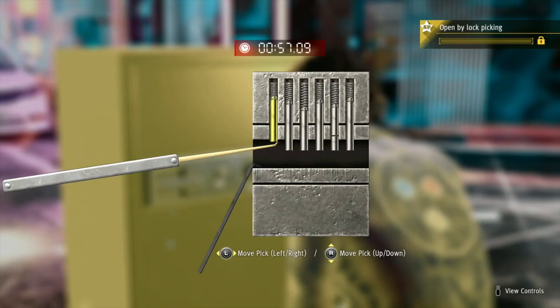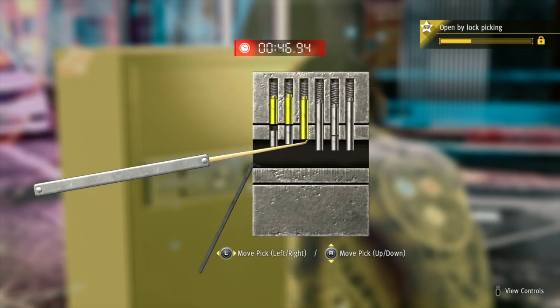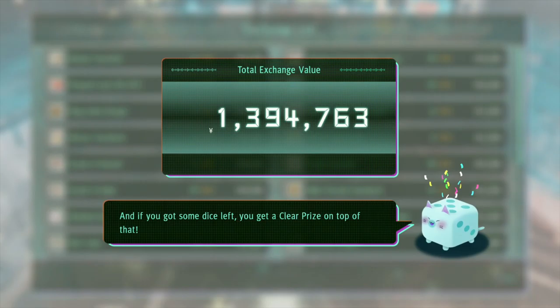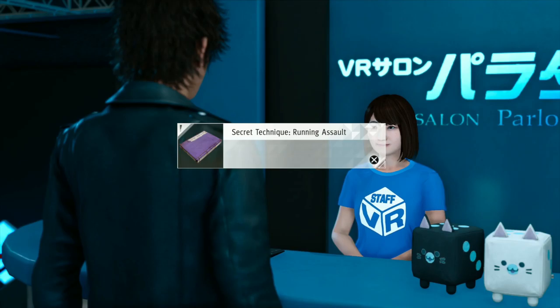Oh my god, I'm finally here. I don't know how long this actually took me, but I've been trying to get onto this spot for what feels like half an hour now. Because this is the very last skill book you can get inside of Paradise VR. Over 2 million yen right off the bat.